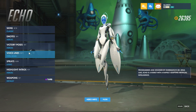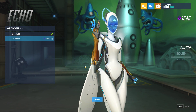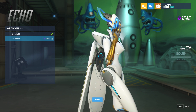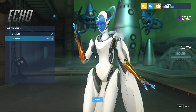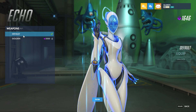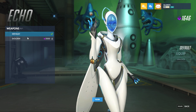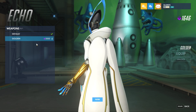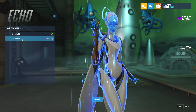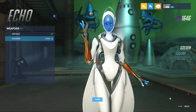So there you go, guys. Oh hold on, let's check out the goldens. It's kind of like Moira — it changes the forearms and parts of the hand. I don't know if it changes anything else. No, it just looks like those two pieces — you got the forearm and the parts of the hand on both arms.